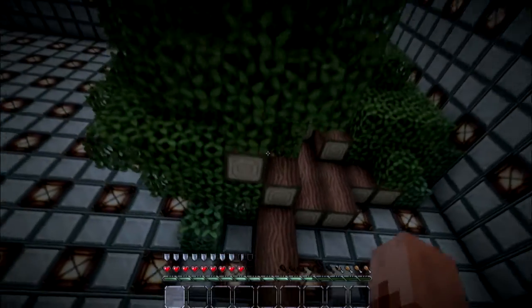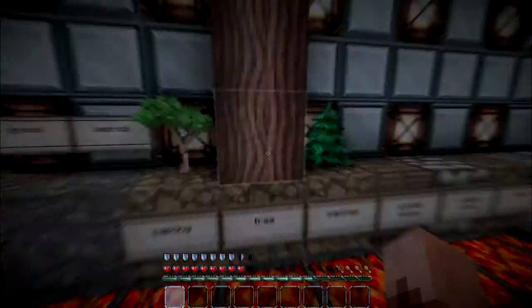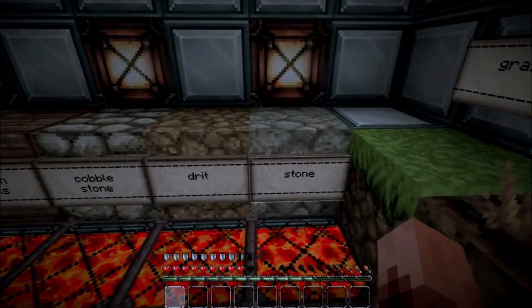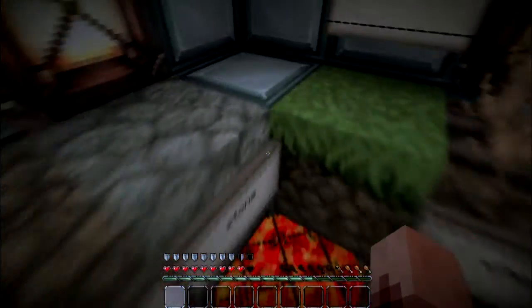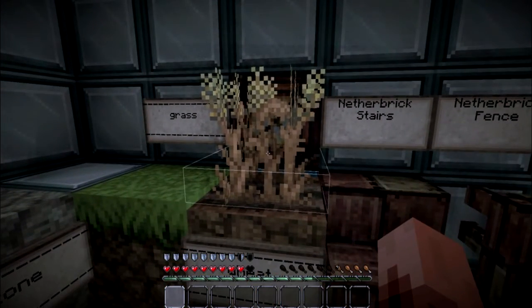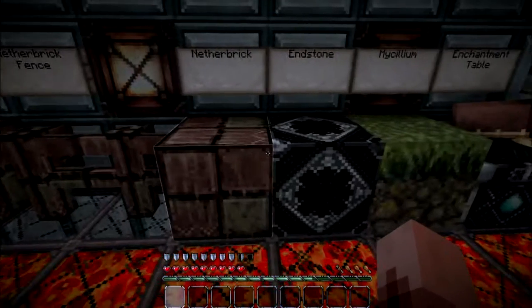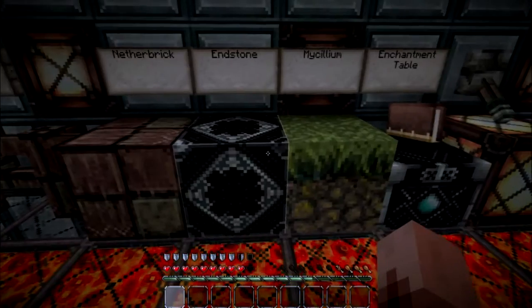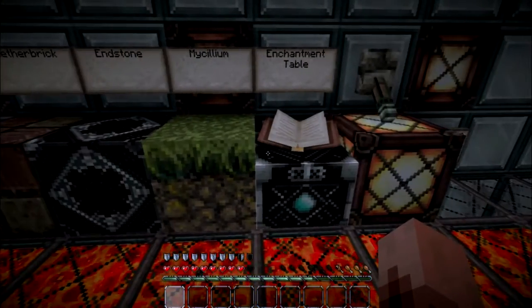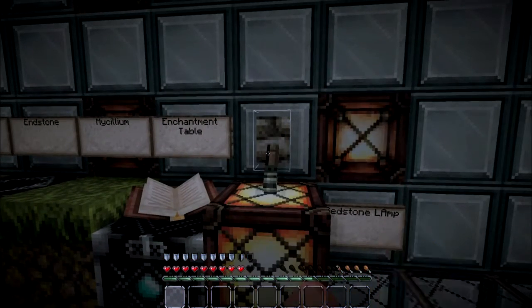Gravel, bedrock, birchwood sapling, a big tree, pine sapling, wooden planks, cobblestone, dirt, stone, grass. The wheat section has a cool wind motion animation — I think it looks pretty cool. Nether brick stairs, nether brick fence, nether brick, stone, mycelium — it just looks like grass dirt. Enchanting table, redstone lamp on and off.